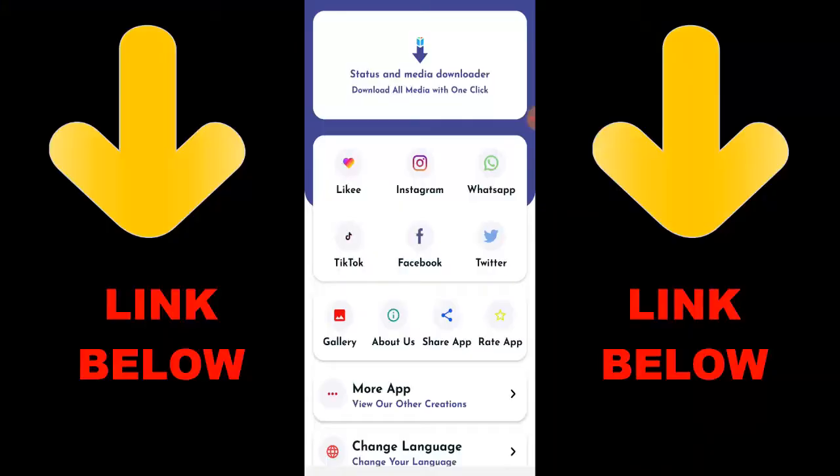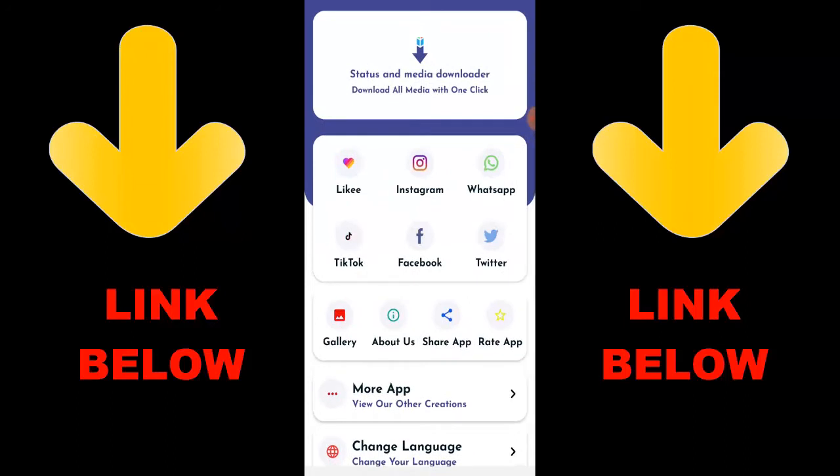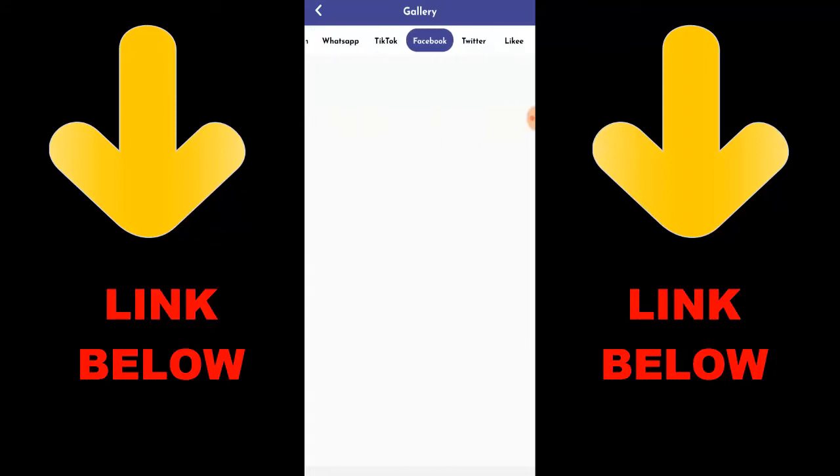Check out this app that is trending — it's called Status and Media Downloader. Download all media with one click. You can download any videos or pictures from any status or media from platforms like Instagram, WhatsApp, TikTok, Facebook, and Twitter — all in one click. Just download the app, copy the link, paste it, and download. Get the app from the link below — it's going to be cool because you can download any videos or anything you want from any status or media downloader.